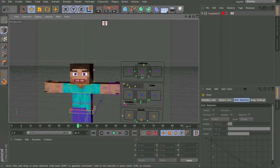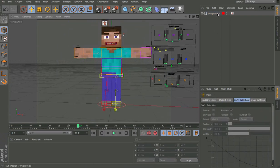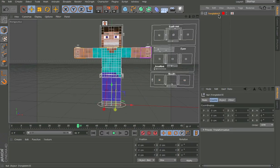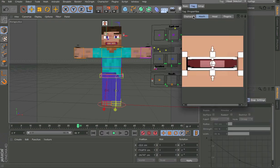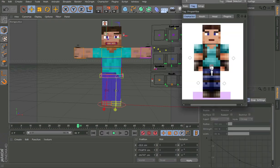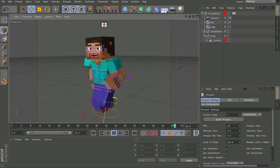We have the visual selector for fingers, head, mouth — all of that. And yeah, that's about it for the features.